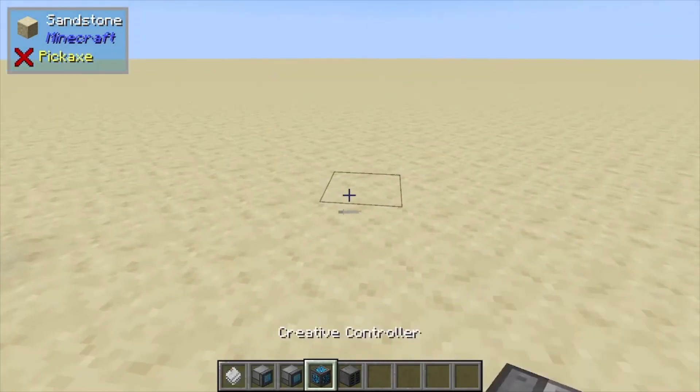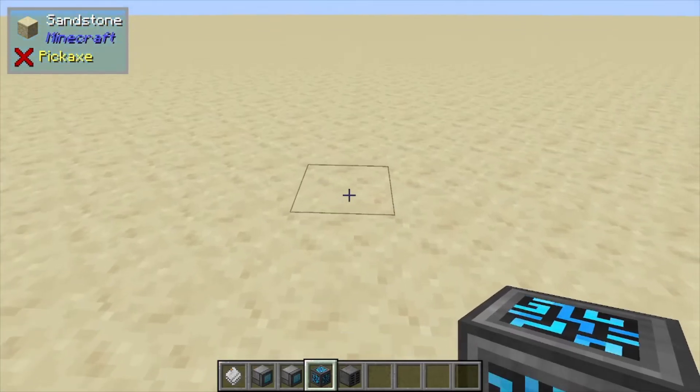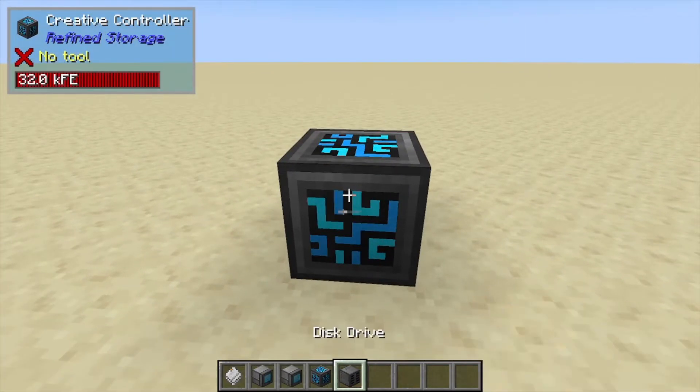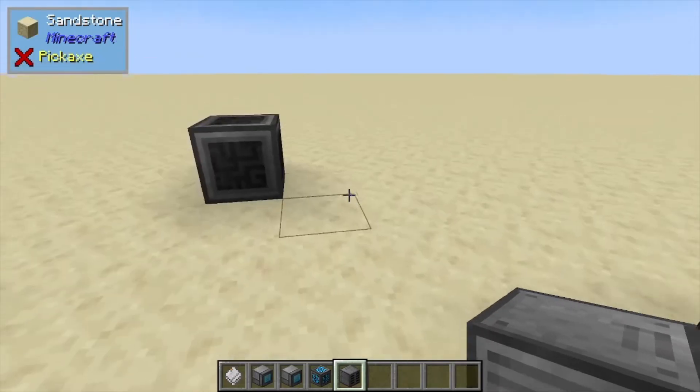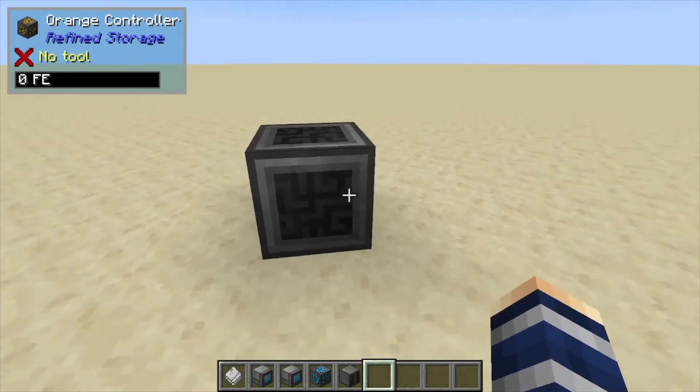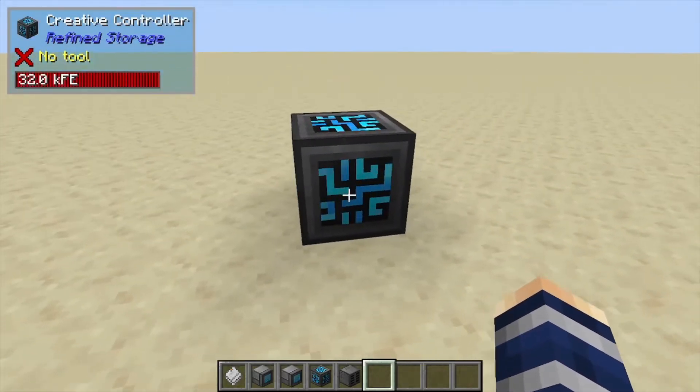Hey, Minecraft Mentor here, and today we're going to be setting up a very basic Refined Storage system. All you need is a controller — I'm using the creative version just because it has its own power source. Yours will look something like this because it doesn't have power, and once you power it up it'll make these little light-up symbols and things.